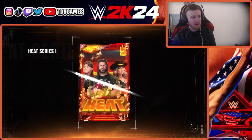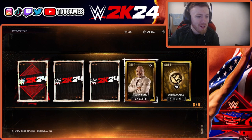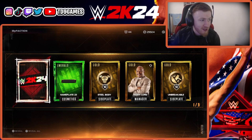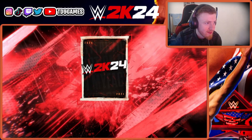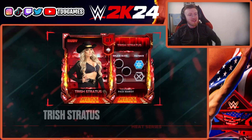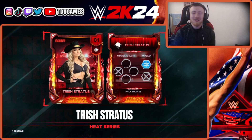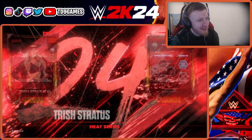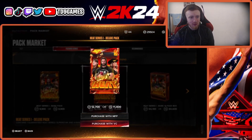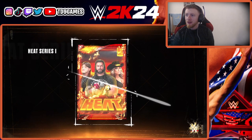We've only got two packs left. We got one — quit. We need Dom and Trish. Who is it? Trish Stratus — come on, 81 Trish Stratus, let's get it! Banging!